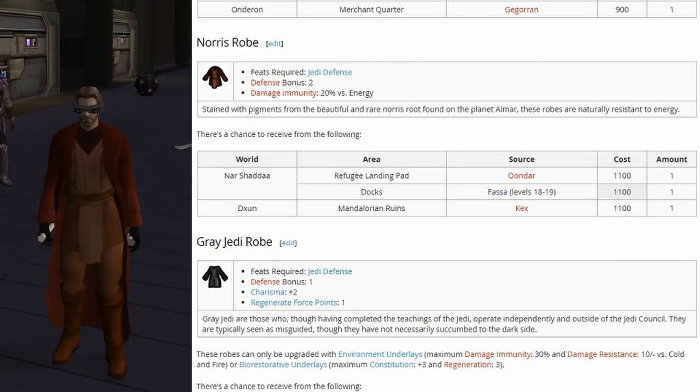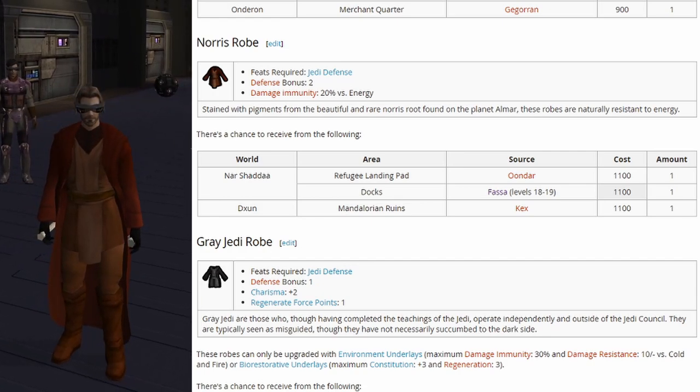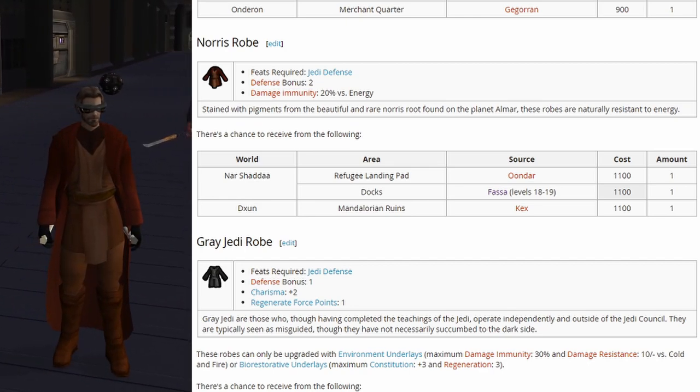Then we have the Norris robe, with a defense bonus of 2 and damage immunity of 20% versus energy, popping in around level 18 and 19. That'll cap out the common tier. You should easily be able to find all these robes throughout the game just because you've already leveled quite a bit just by finishing Peragus and Telos.